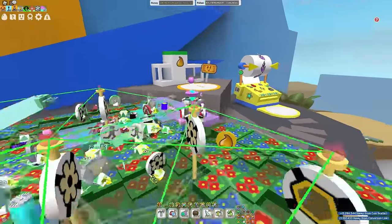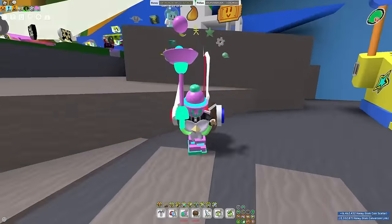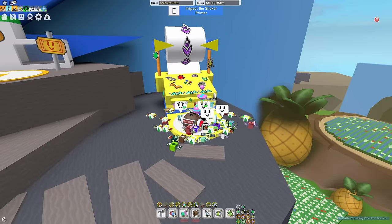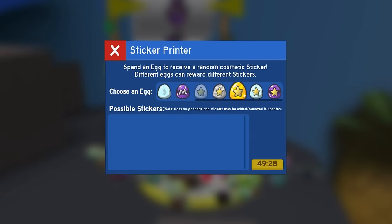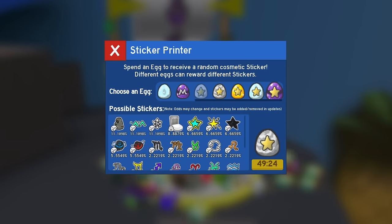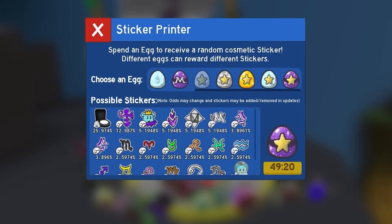Starting off, there are a couple of reliable methods to farm the star signs. We can start with method number one, which is the most obvious — it's going to be the sticker printer itself. If you want to donate stuff to get your star signs, there are a few eggs in specific. One thing I've actually found interesting is gifted silver eggs, which have a nearly identical chance of getting a star sign as if you donated a gifted mythic egg.